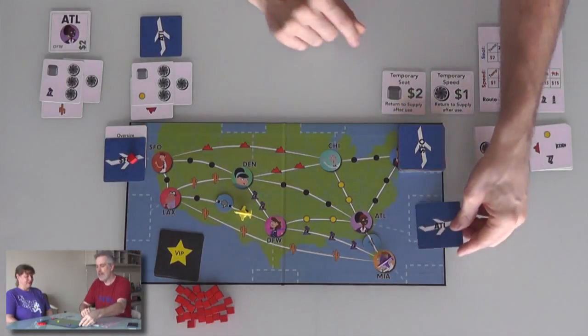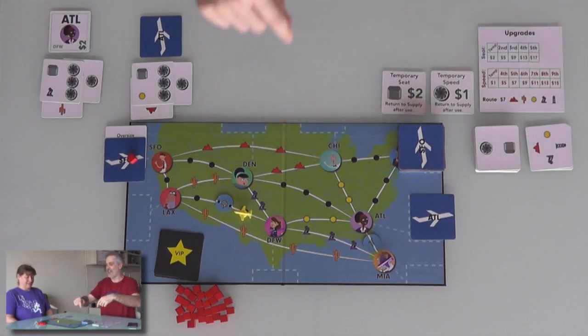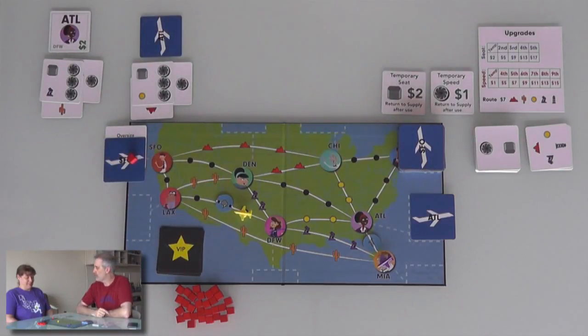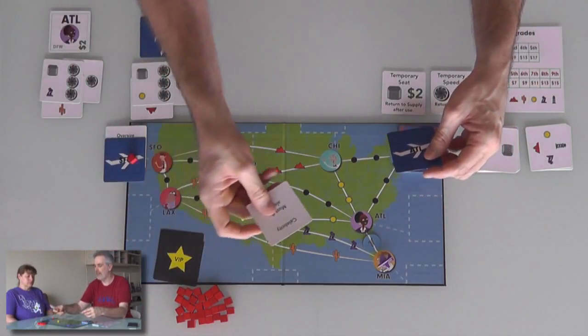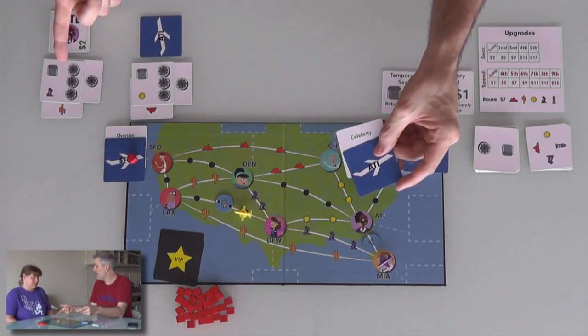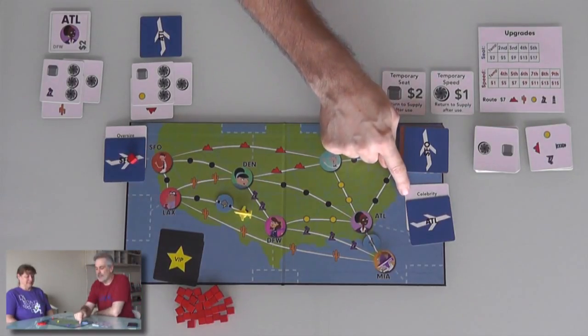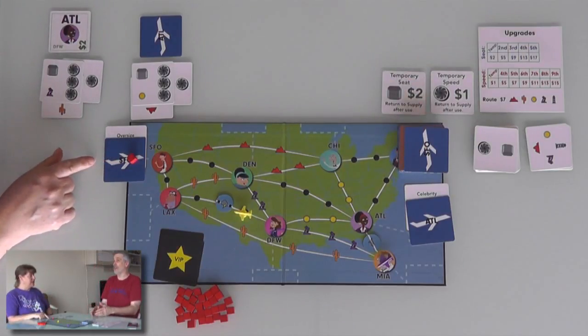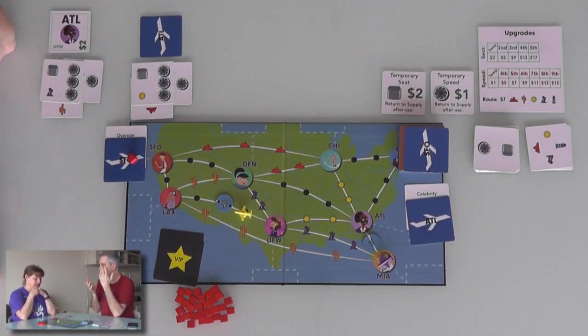It is the next round. Somebody is going to come out in Atlanta — we don't know where they want to go yet, although Jen is going to probably pick them up. Before we start the timer, we decide if a person is a VIP. We're supposed to decide before we reveal anything. Jen has decided this person waiting in Atlanta is a celebrity — must fly alone. That's okay, you've only got one seat anyway. Early in the game that's easy, but late in the game, when we're carrying two or three passengers at a time, having to carry a celebrity by themselves could destroy us.